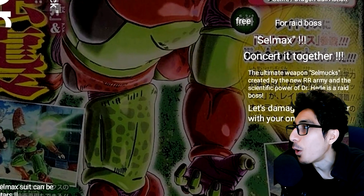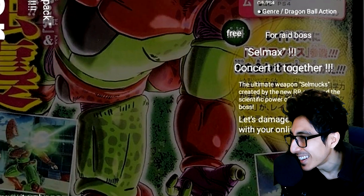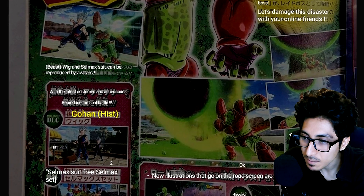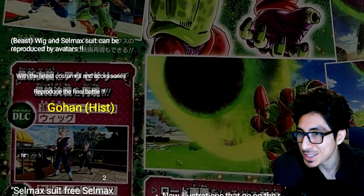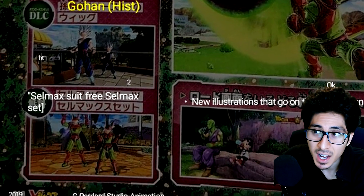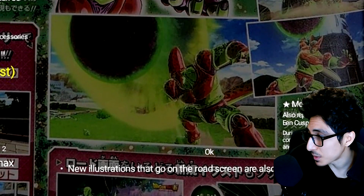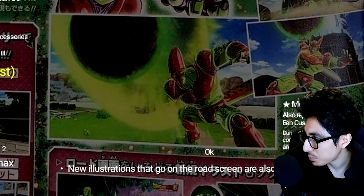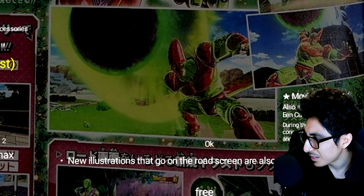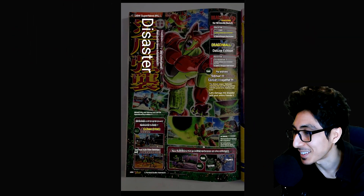The bootleg translations are really rough — something about 'ultimate weapon Cell Max' and 'reproduce scream.' The name of the character is listed as 'Gohan Hist' rather than 'Gohan Beast.' There's also mention of the Beast Gohan wig — and again, it's not a full costume, it's just a wig that they're showing. The translations are really bad, so I'll just move on.